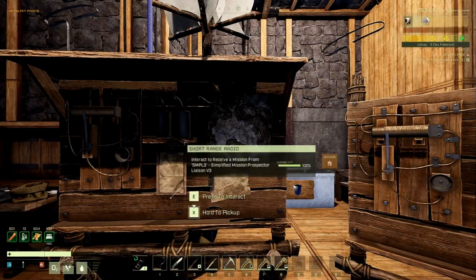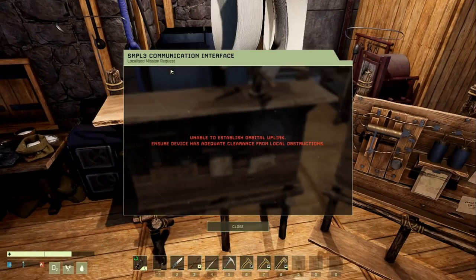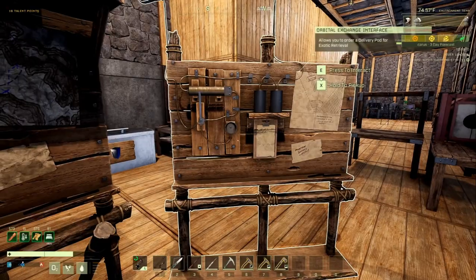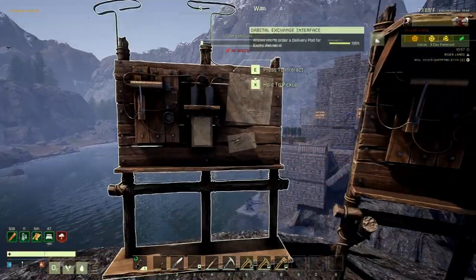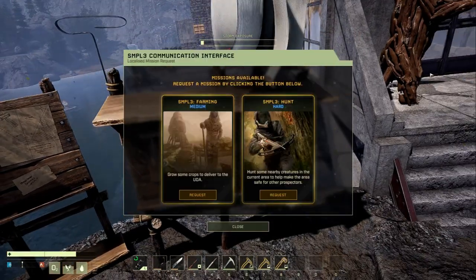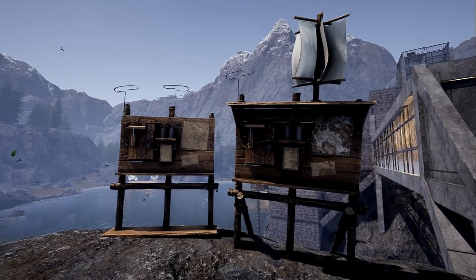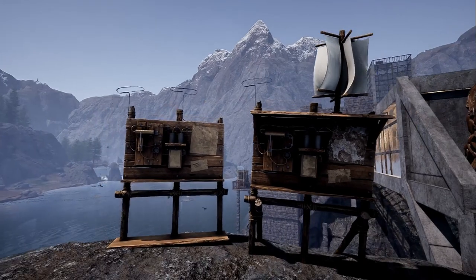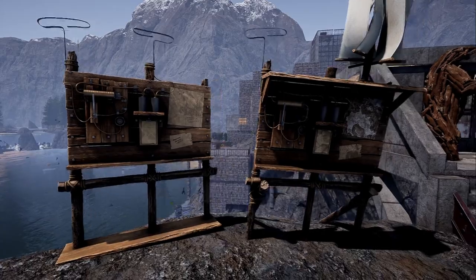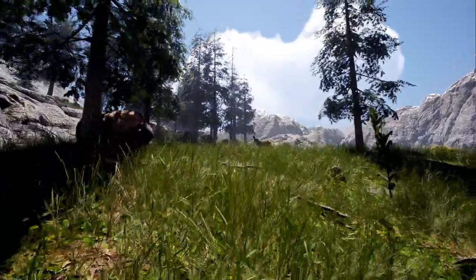The short range radio, orbital exchange interface, and radars must now be placed outside. If you hover over them indoors you'll see a red X, and if you try to use the inventory it will say 'unable to establish orbital uplink — ensure it has adequate clearance from local obstructions.' Just place them outside in the open and you can use them. This is mostly because players could go into caves and avoid wildlife spawning or retaliation.